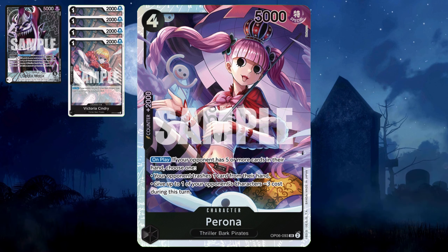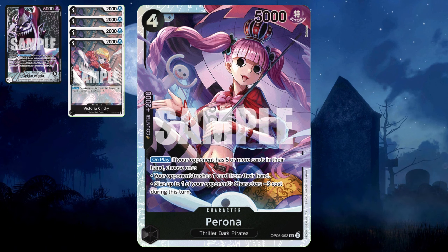Then we have Perona. Perona is a four cost, 5k power, and she's also a 2k counter. Really good in two ways: if your opponent has five cards in their hand or more and you play her onto your board, they are forced to discard a card. If you choose the other effect, you can minus three costs from one of the characters on their board. You do this if you want to pop them with a removal card like Absalom, Lucci, or Brook.